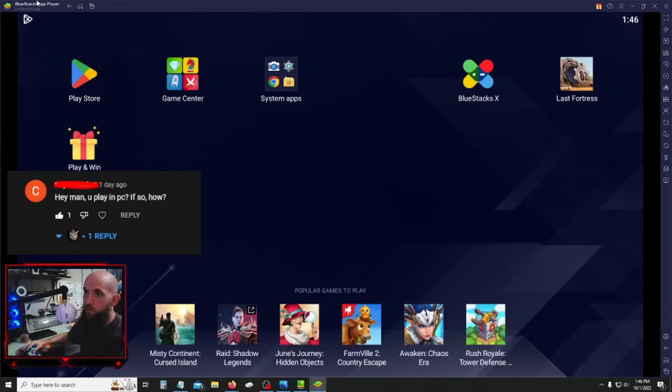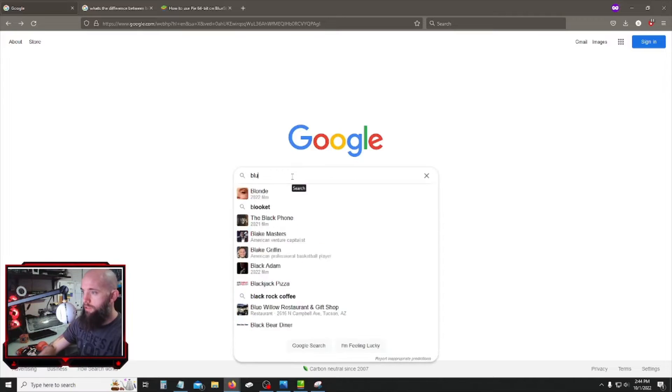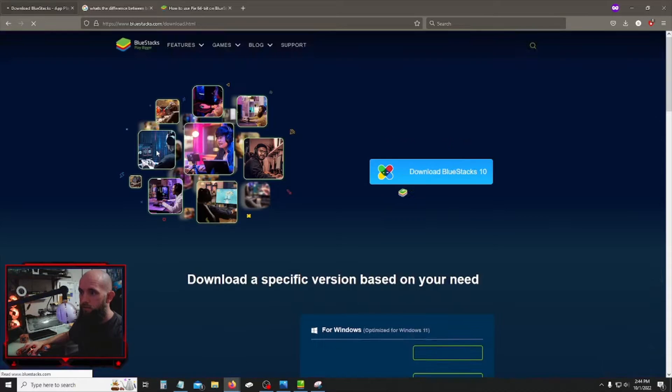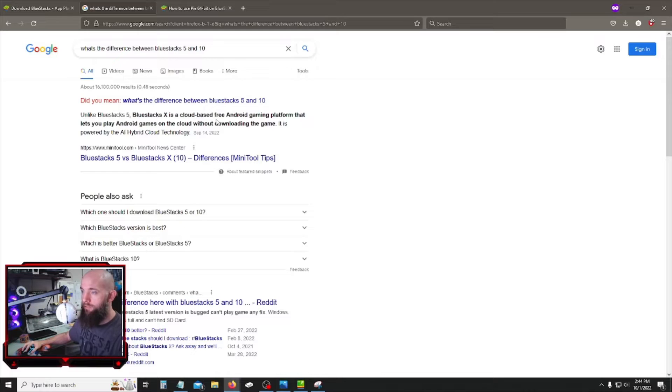What you want to do is download BlueStacks — this is an app player that lets you play any app you'd have on a smartphone or tablet. Bring up Google and type BlueStacks into the search bar. You'll see options: BlueStacks 10 and BlueStacks 5. BlueStacks 10 is cloud-based gaming, so it's like streaming your game rather than downloading it onto your PC.